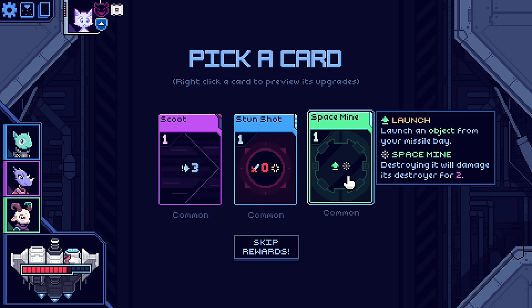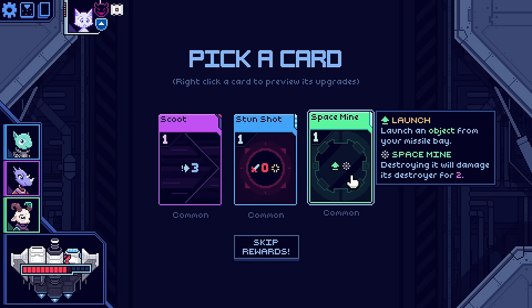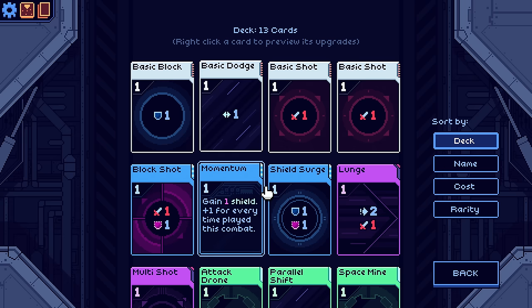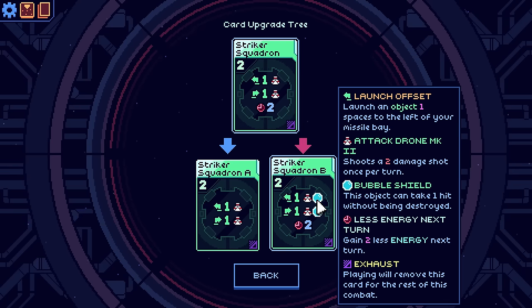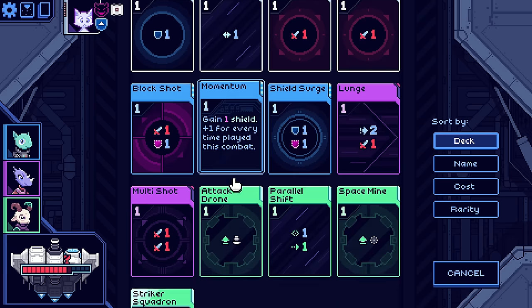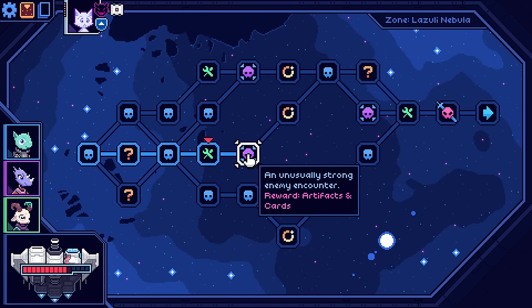Space mine — destroying it will damage its destroyer for two. Stun shot or scoot — instantly move to the right three spaces. I'm envisioning a world where I'm just going to clutter that middle area so much and the enemy is going to have to shoot through it to deal with me. Well, it's a strategy. Let's go here, we won't repair, we'll probably do an upgrade. I can get rid of that energy reduction because that is pretty significant. We'll take the Striker Squadron upgrade — Squadron A. Totes rad.